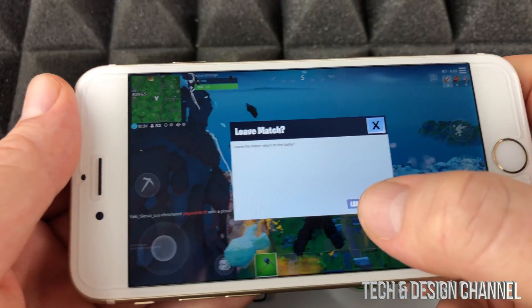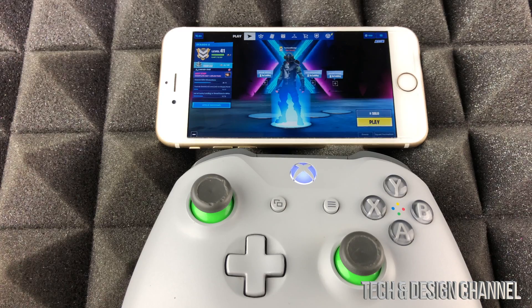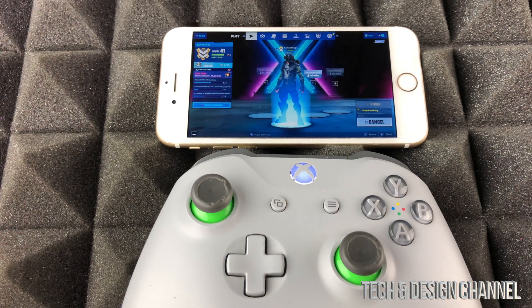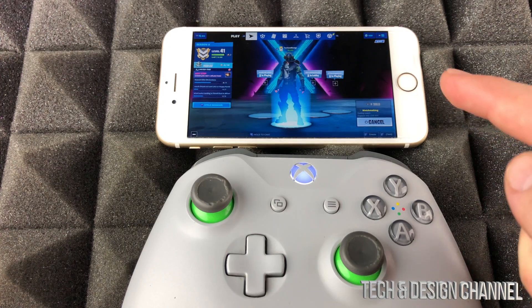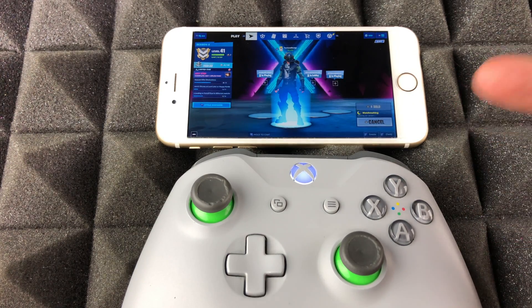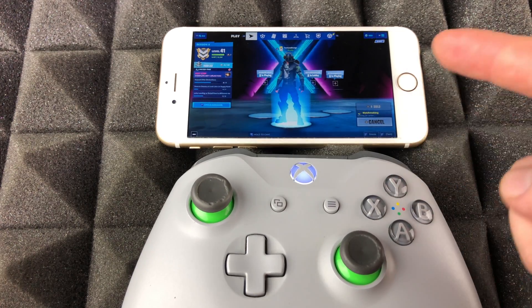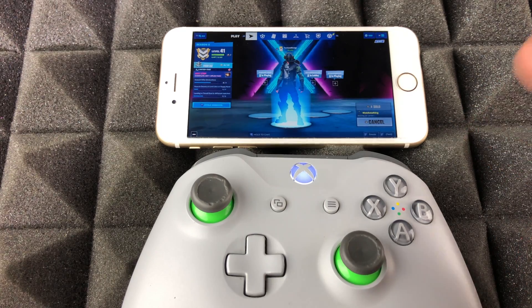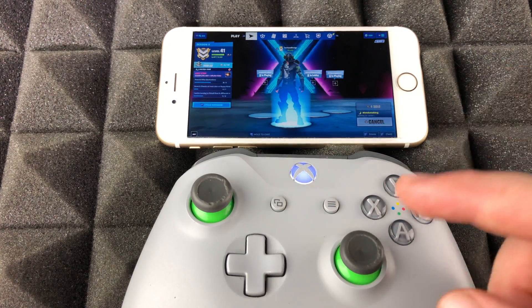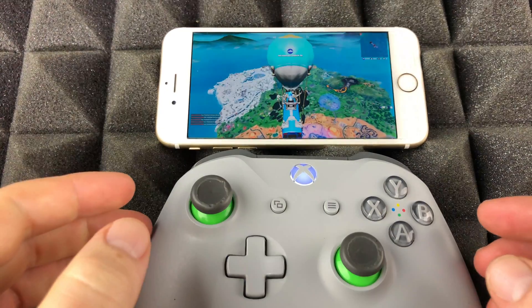I won't be able to do that with my controller because it's obviously not working. The fix is really simple: press Y on your controller — do not touch your screen to get into the game. If you touch your screen to enter the game, you'll get input blocked. Only press Y with your controller to enter, and then your controller will actually work.